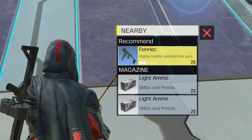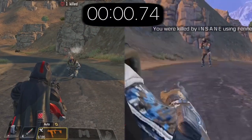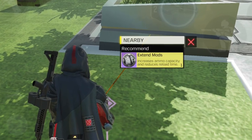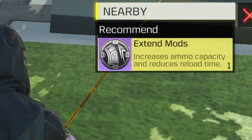I truly believe this gun is one of the best close range guns right now, but the reason not many players use it is because of the mag size. Even with the blue version Fennec it still has 25 bullets, which is pretty low especially if you have bad aim. This gun has the fastest killing time among all guns in today's list. I highly recommend it but only if you manage to find extended mags to increase the mag size.